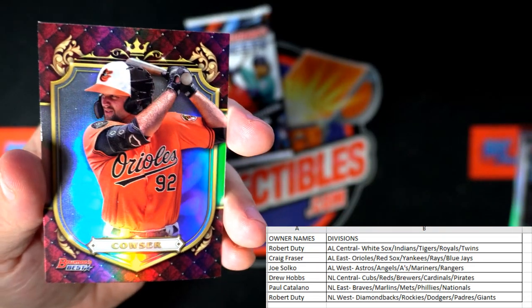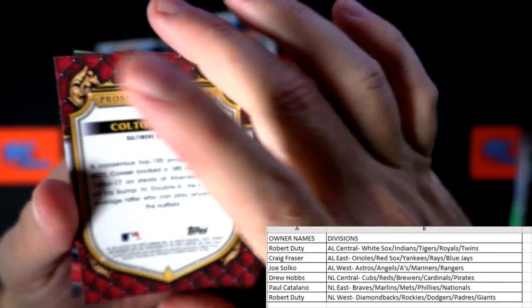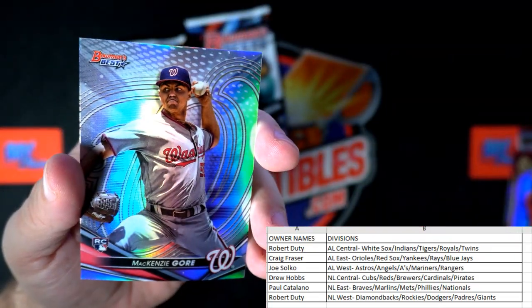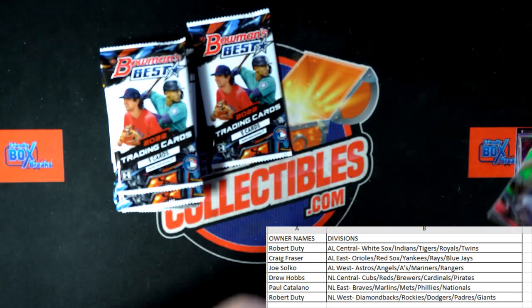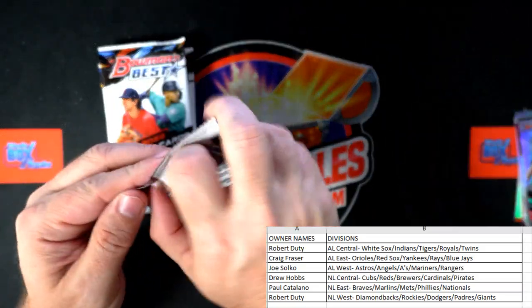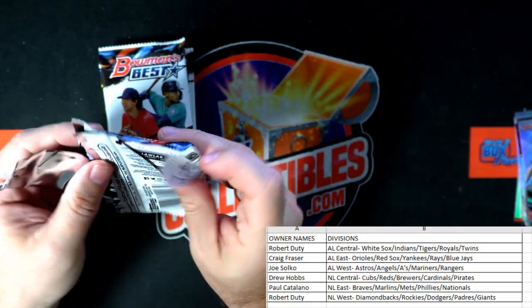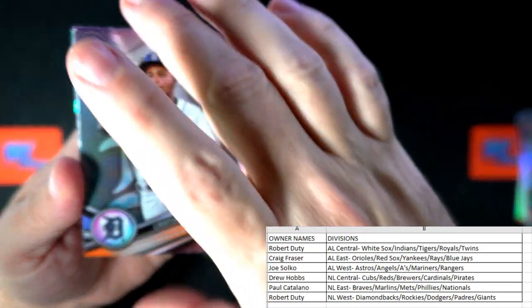Vlad Guerrero Jr. And it's our boy — we pull him — Colton Couser, we pull a lot of him. American League East, Craig F., coming out to you. And Mackenzie Gore, National League East, and that is Paul C. coming out to you. We're at half the box after this pack — what a good box.